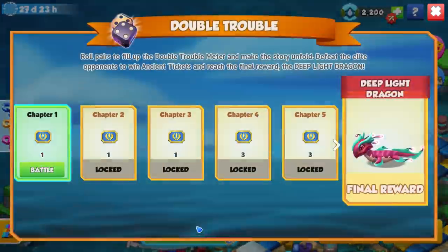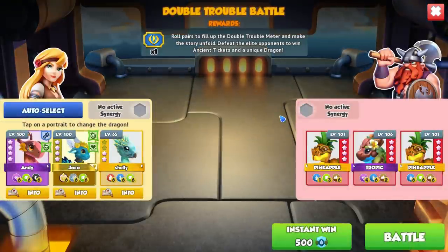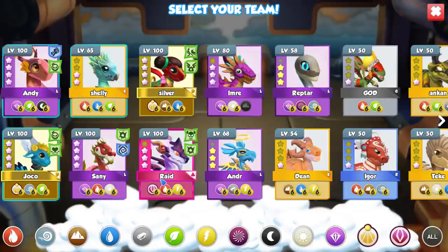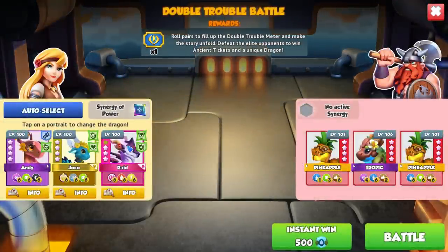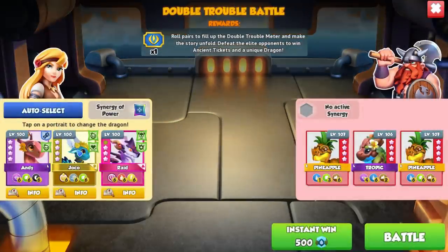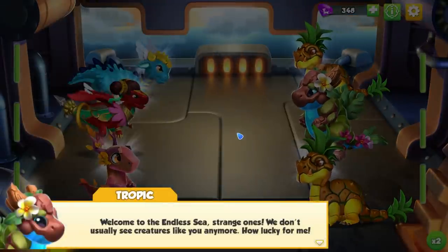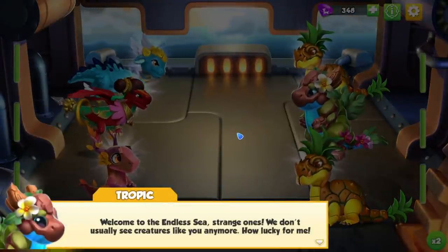We got our Double Trouble first battle unlocked so we're going to take it on right now. Last Dragon Dice event these enemies were pretty difficult to deal with, so we'll find out how tough they are. The game tried to give me an Agave Dragon to use — are you okay, game?